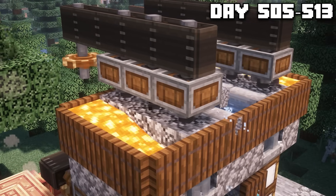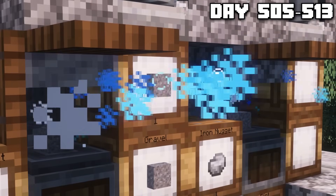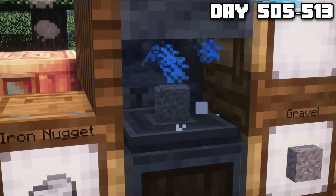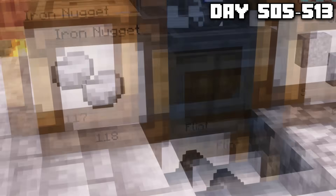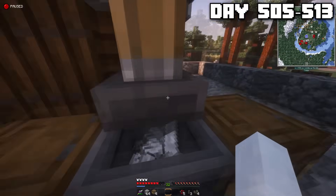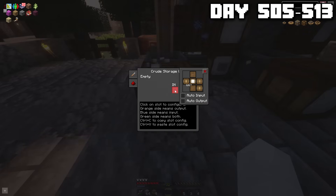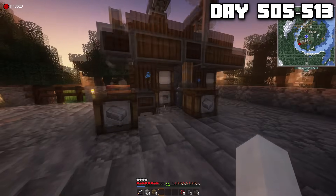Up at the top, we have a pair of dual cobblestone generators. Once the cobblestone is broken, the millstone grinds it up into gravel, which goes down these chutes, and the gravel is then transferred onto a depot where it's washed by water. The water then converts it into iron, or it converts it into flint, and both are sorted with respect to chests. The last and final thing to do was to convert all of these nuggets into iron ingots. I was going to do this with the mechanical press, and once they were converted, they were going to be stored in a crude storage unit where we could use them for later.